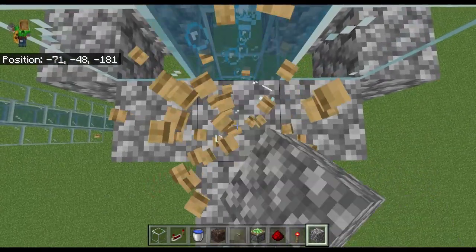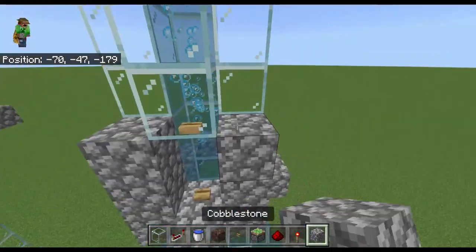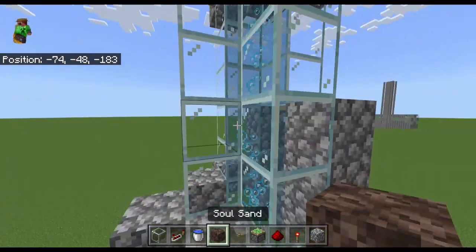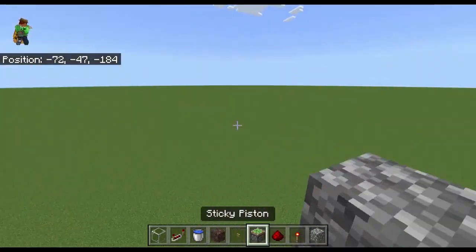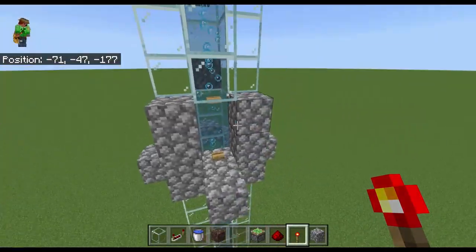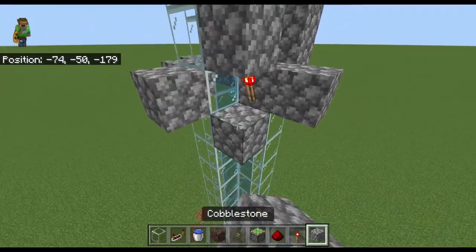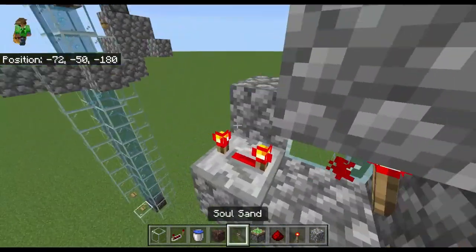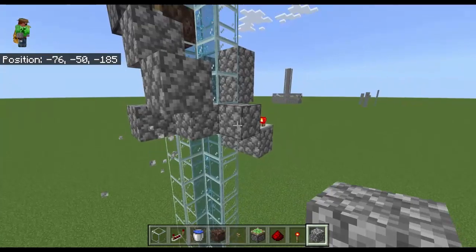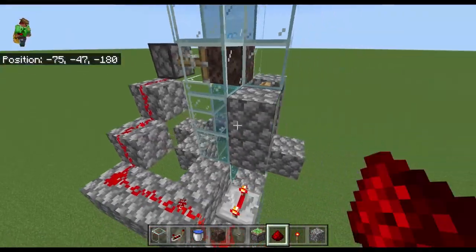This other design basically takes the same idea, except let's say you're in this kind of space. You do the same thing — you have this, except it's a little bit nicer because it's not as much stuff on the side. It has to be like this, or it could look weird. You could do it in really any design, honestly. You just have to follow the basic ideas, so be creative — it doesn't have to be perfectly like this. It's just a little bit longer on this version, but it's the same idea.